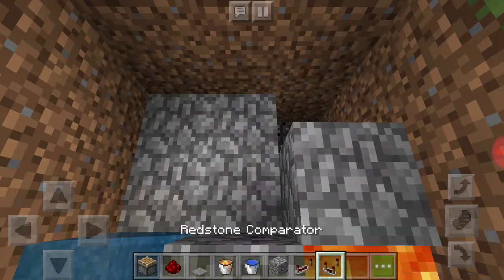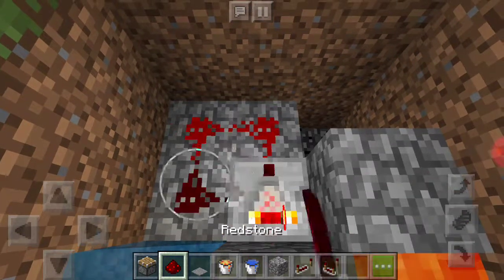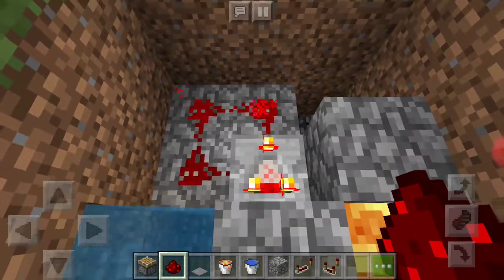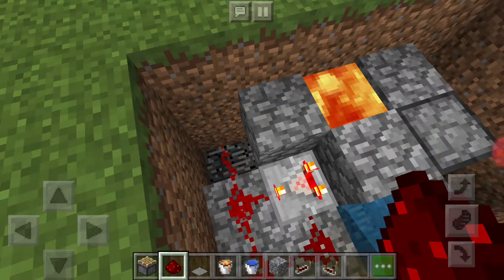You want to get a redstone comparator, face it like that, and set it to subtract mode so it flashes like that. Then you want to put one down there.